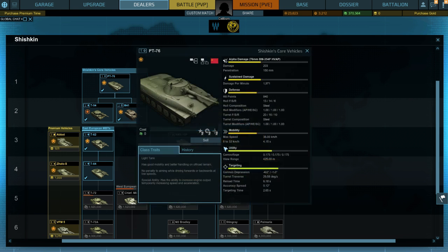Looking at the details, the PT-76 is a Russian-built light tank — I didn't realise it was a light tank. Its special ability is the ability to increase engine output temporarily. These are both the starters.